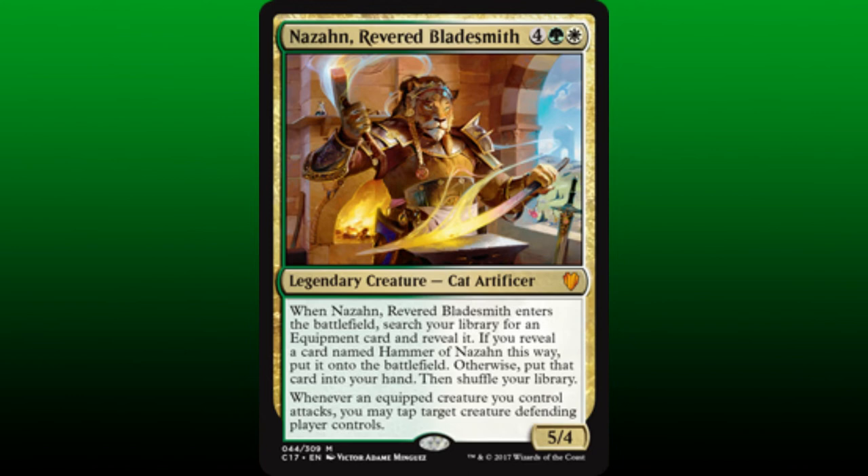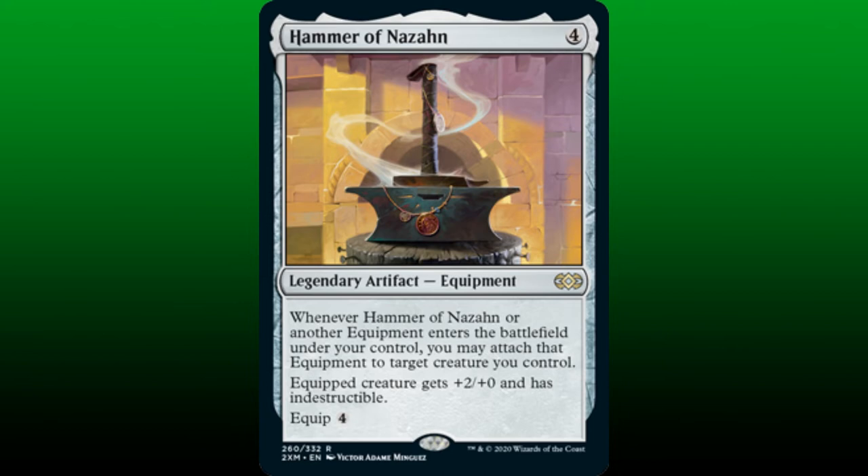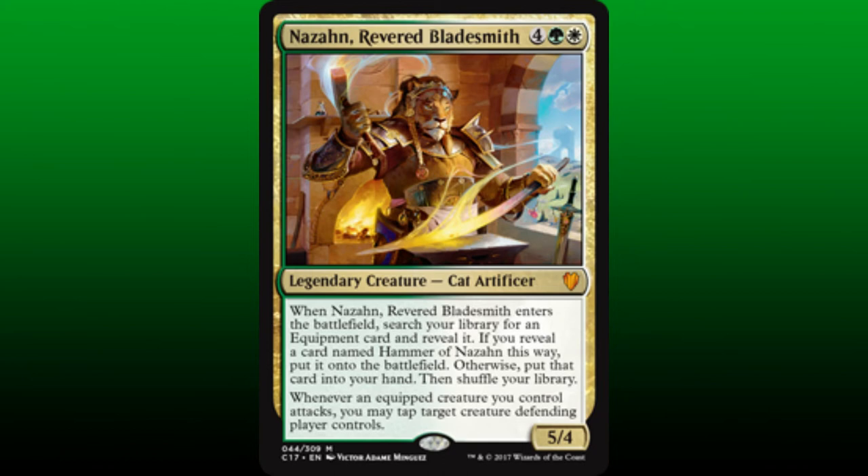We continue filling the core of this build with some higher mana value cats. Nizan, Revered Bladesmith, is a 5/4, and when he enters the battlefield, we search our library for an equipment card and reveal it. If we reveal Hammer of Nizan, then we put it onto the battlefield; if not, then we put it into our hand. Whenever an equipped creature we control attacks, we may tap target creature defending player controls. As we have included some equipment synergies in this core already, Nizan's presence will strengthen this theme in addition to further enhancing the legendary cat theme.